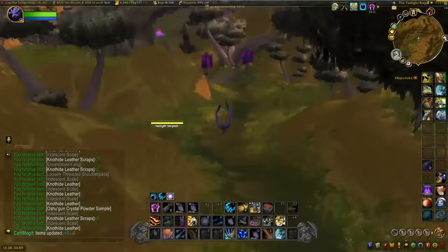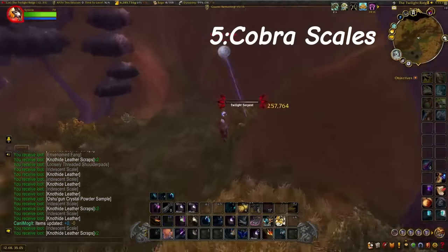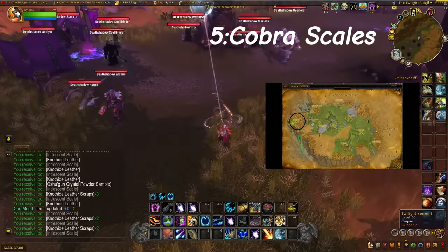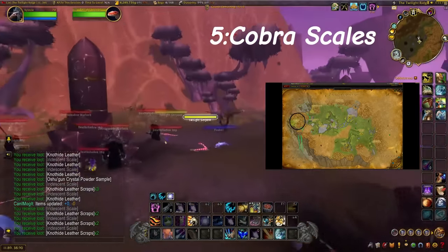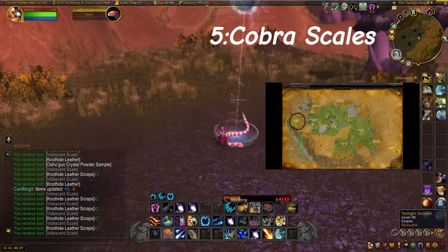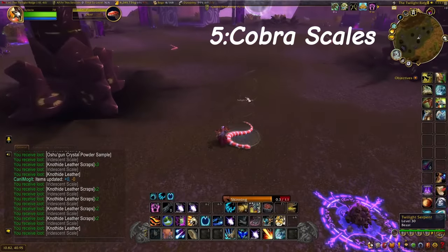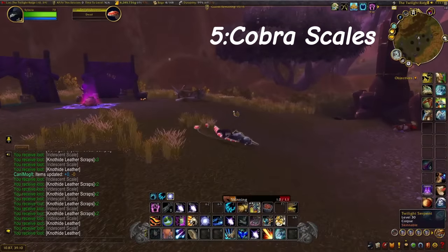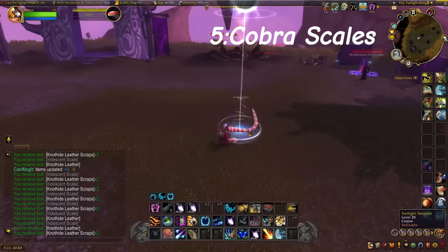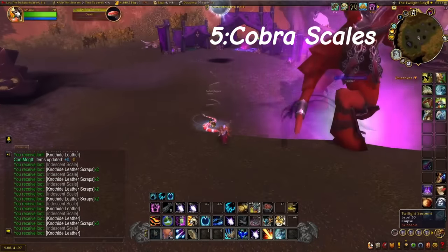Along with the Nether Dragonscale farm, we are also going to be highlighting the Cobra Scales farm. This is a really good material because it's used in a lot of popular transmogs, such as the Stylin hats that sell absolutely crazy because they look really cool, along with a bunch of other transmogs. It's just very quick sales since it is a region-wide price. The Cobra Scales — this is why they beat out the Nether Dragonscale spot on the list.